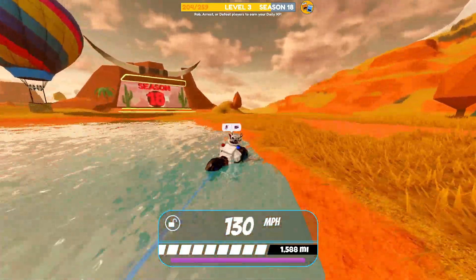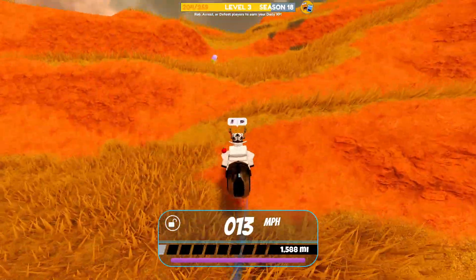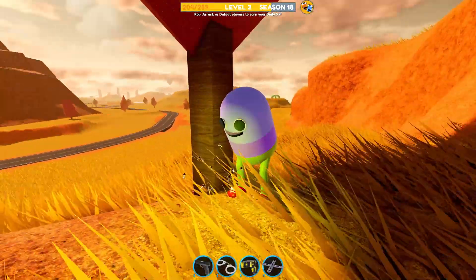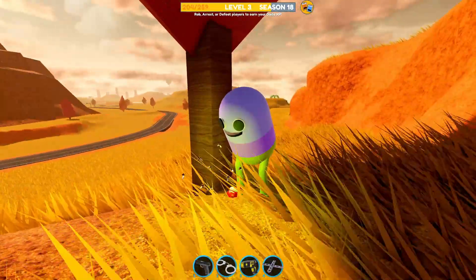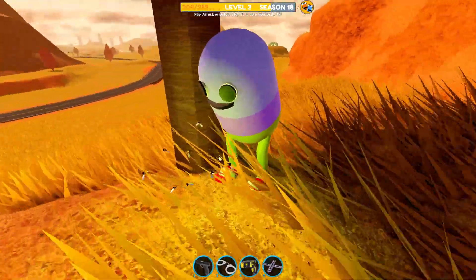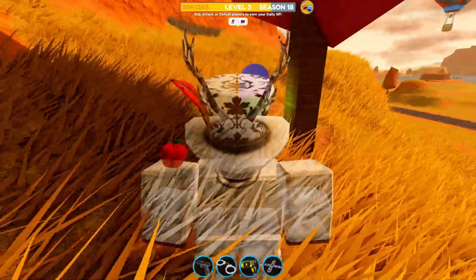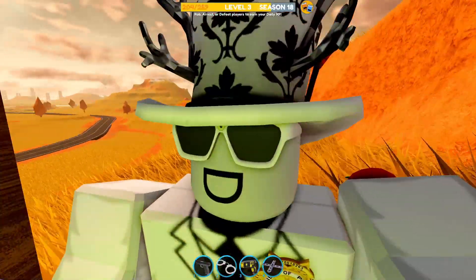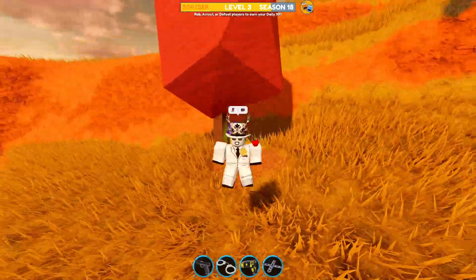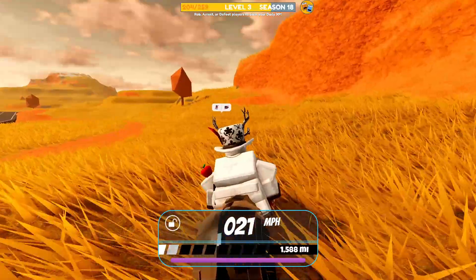This next Easter egg is pretty well known, and you might have even seen it before accidentally. If you just go past the prison and head off beside the season stand, you'll see right over by this tree there's a little bug with some bees beside it. This has been in the game for absolutely ages, and it was actually one of the things that got me the most popular video of all time — which was a bit of a troll. I don't really know why this is still here; it's pretty pointless, it doesn't do anything, but it's just kind of cool to see some random things placed in this game.